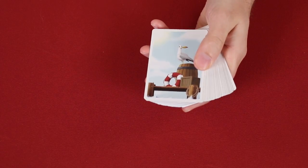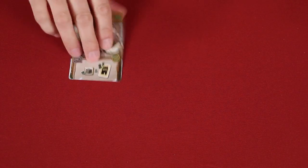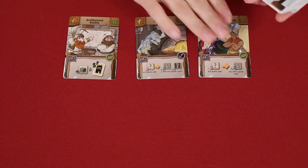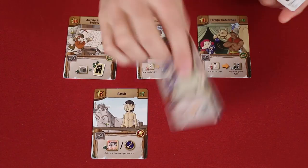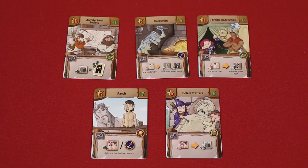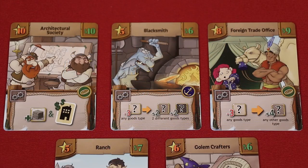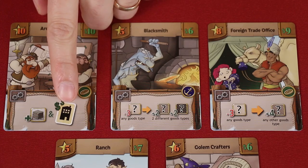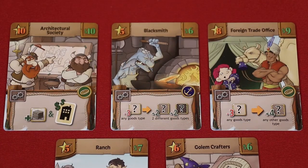This is the building deck. First shuffle it and then deal out, face up, three plus the number of players. This is a two player game, so I'll be dealing out five buildings and then place the rest of the deck face down nearby. If three or more of the buildings have this buy a building symbol, then reshuffle and deal out five new buildings.